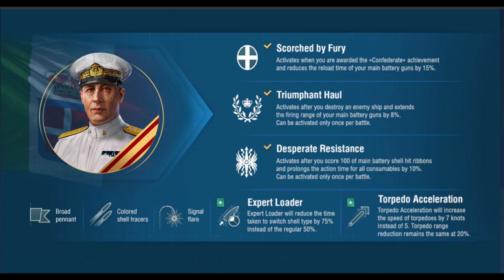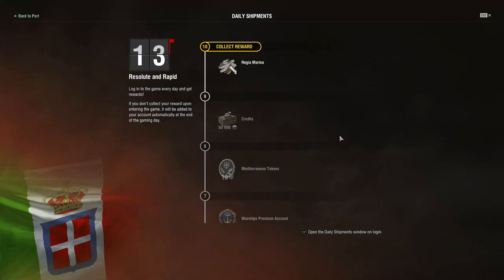Censinetti can be earned by completing the 16-piece Italia Regia collection, which you unlock by opening your first Resolute and Rapid container. In each container is one piece of the collection, and these containers can be attained in several different ways.